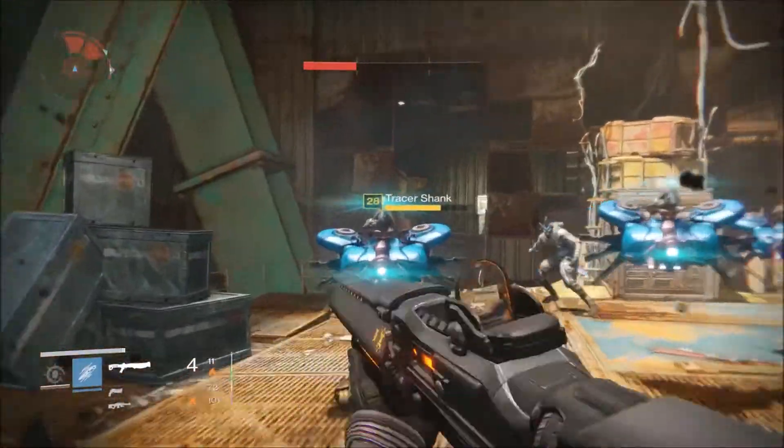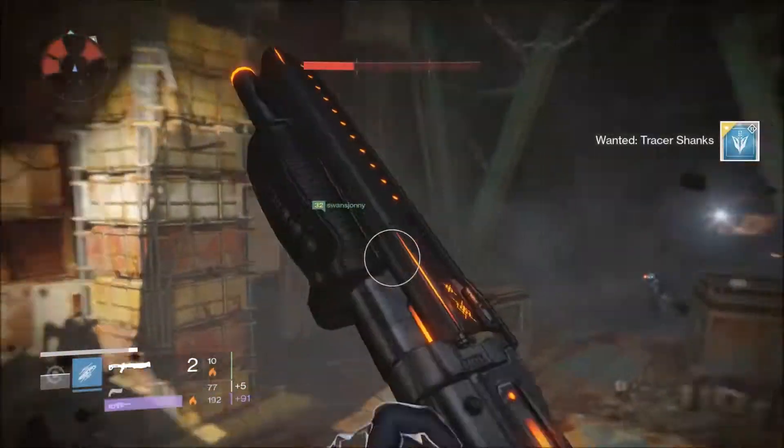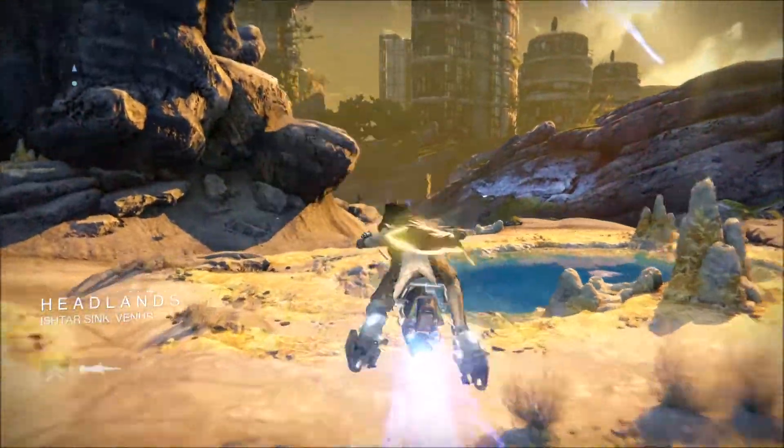You're just gonna keep following the route and kill these three shanks. If you kill these three shanks they do actually drop a token of flight, judgment, or identity. So you can use them and hand them in for XP.